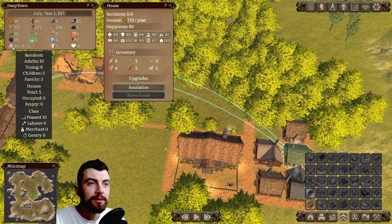This panel also tells you the total number of houses, how many are empty and how many are occupied, and how many of each citizen class you have. Looks like we got four classes: peasants, laborers, merchants, and gentry.